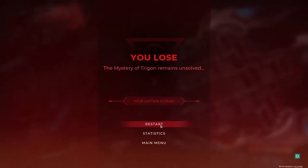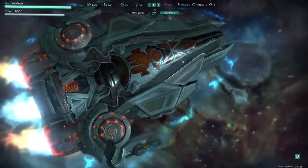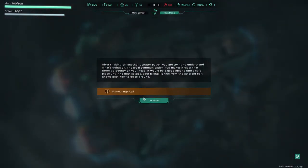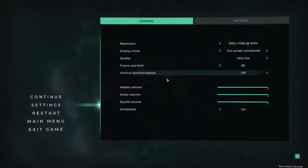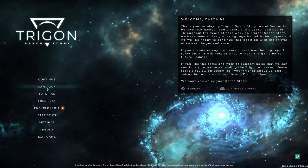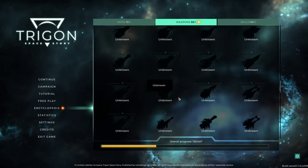That was a pretty quick death. This game is rather difficult. And there's no difficulty setting, is there? Hopefully we've unlocked something new. Did we unlock anything? Let's go back. Main menu. Let's have a look. So we've got stuff unlocked here — weapons, we've got a few of those unlocked.